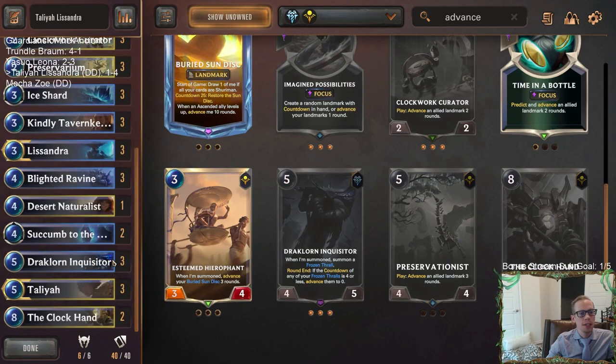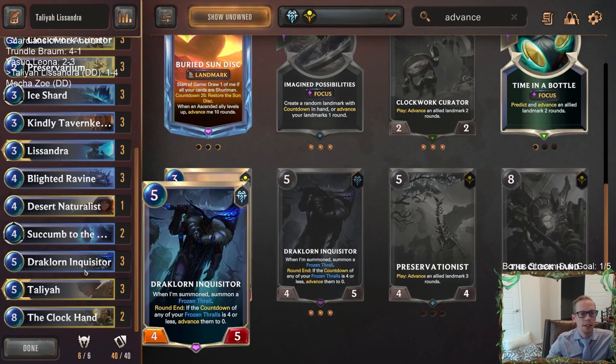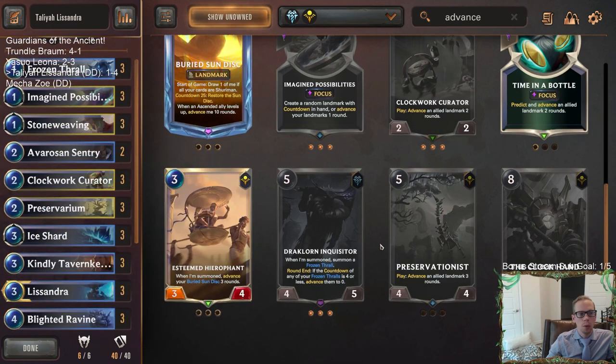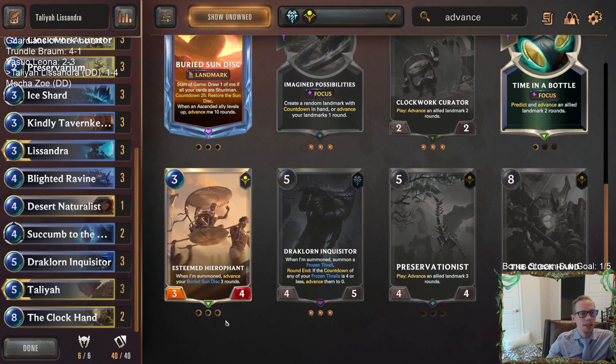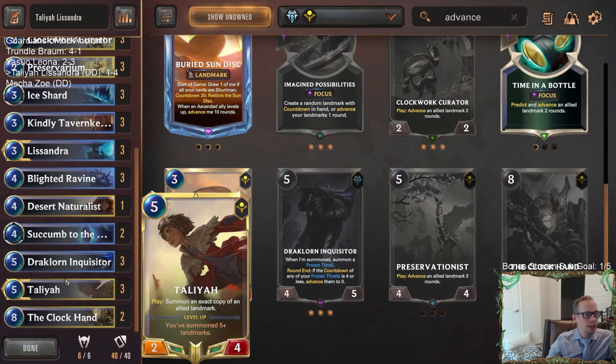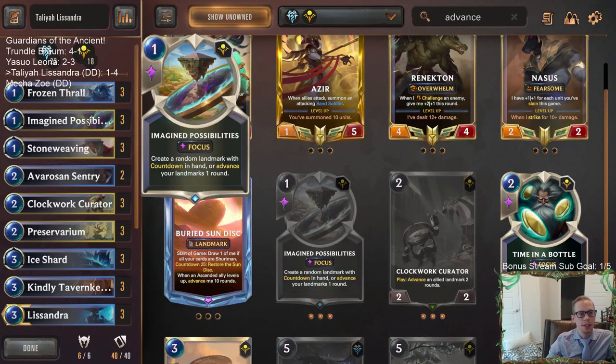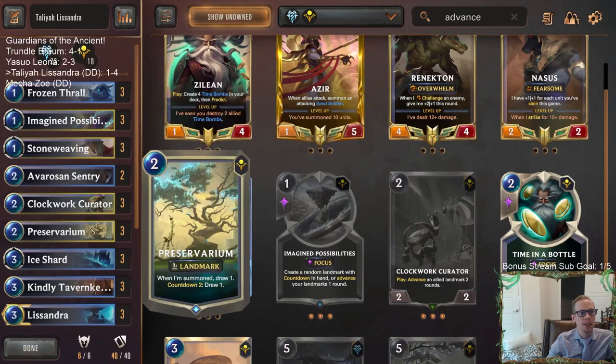Is Time in the Bottle better than Imagine Possibilities? Possibly, but probably not. One mana versus two — all your landmarks versus one landmark two rounds. Of course, Imagine Possibilities helps out the Stone Weaving combo, though. We never got to show that off but I talked about it at the beginning. Someone says you could probably justify Preservationist if you were playing Triple Promising Future — I could see that, if that's the goal. You'd really load up on Futures and Talias that copy landmarks and then advance at three rounds.